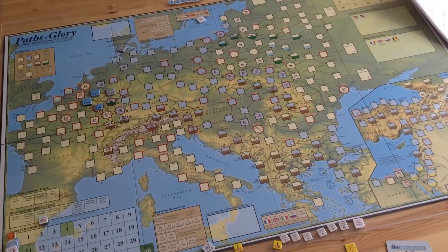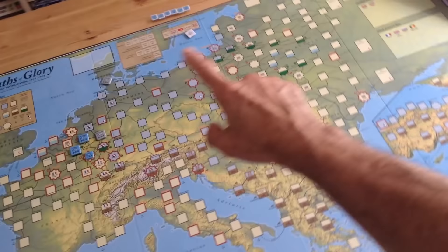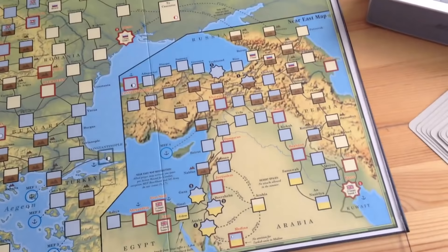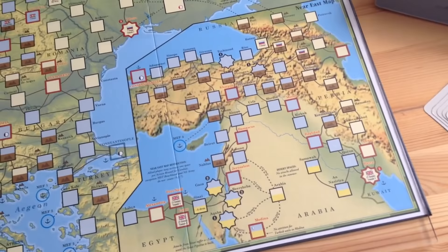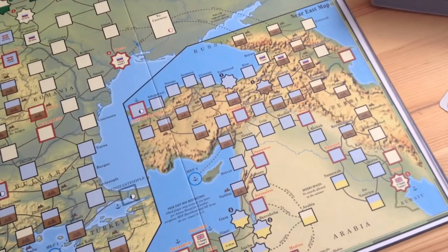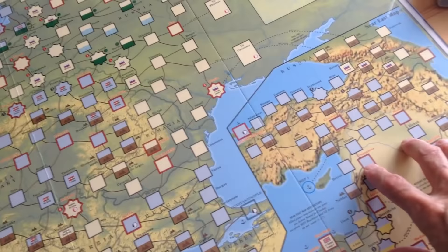Looking at the map, it's the grand strategy of the war. The board stretches from France all the way to the eastern section of Russia — not as far as Moscow — and includes Italy, Greece, and a whole map of the Middle East. At first I was a little hesitant about the Middle East section, but now that I've gotten used to playing with it, you can't really live without it. It really does show that the Middle East was important — there's almost a whole game within a game there.